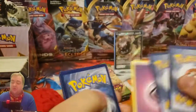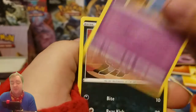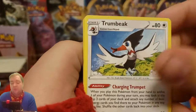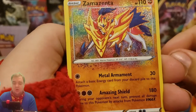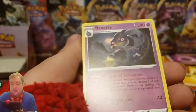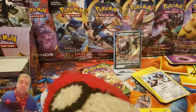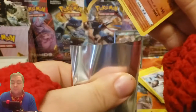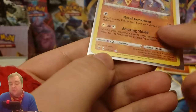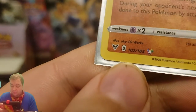One, two, three energy, one and two. One, two, three energy, and a Cedot, Fancy, Shepet, Puchina, Votorb, Charminion, Pankershin, Trumbik, Zamazenta Amazing Rare — nice! One, two, three energy, and a M&A.